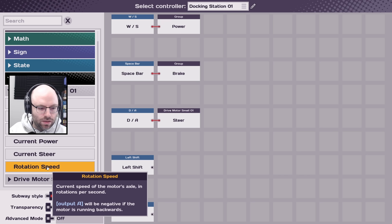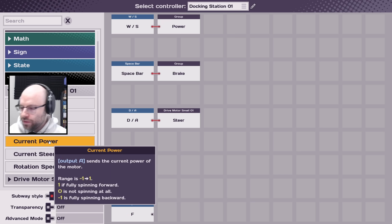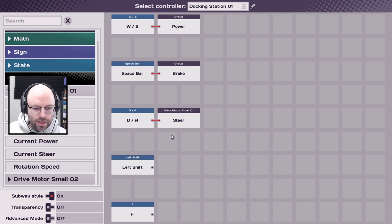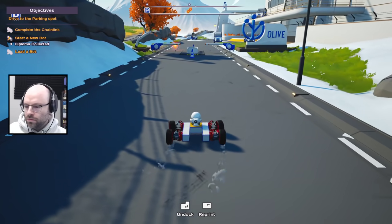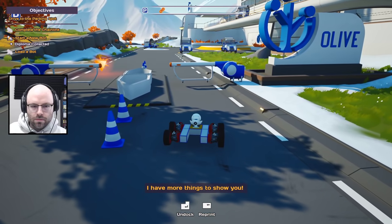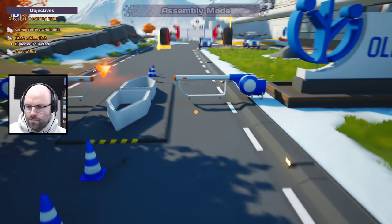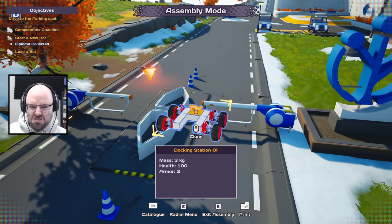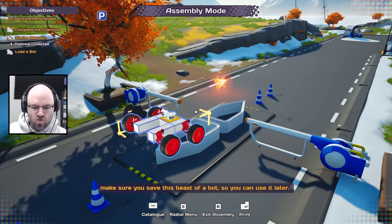I must apologize. I'm not good at engineering in the first place, but I'm extremely bad at creativity combined with engineering. So let's just get through this so we can get to the challenges. You're going to enter the programming menu real quick — oh, it already has the stuff linked up! Can we do like left shift — drive motor small, current power, rotation speed? Oh, and this might just give the current power. I think I'm ready to just send this son of a gun right here.